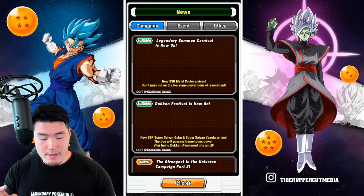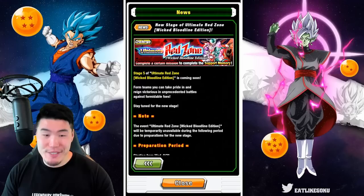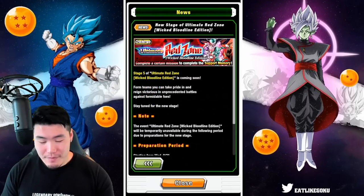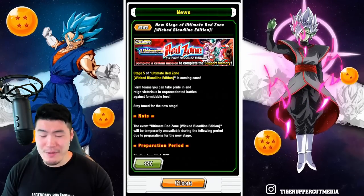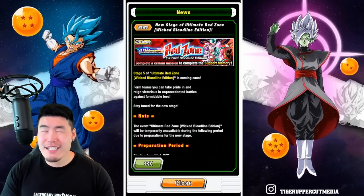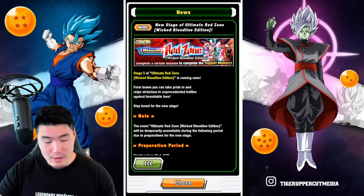From there, we have some new stages for Ultimate Red Zone Wicked Bloodline Edition. Stage 5 is coming soon — form teams you can take pride in and reign victorious in unprecedented battles against formidable foes. Based on the image, there is a Core Metal Cooler in the back, which I'm 99% sure we haven't faced yet in Red Zone. I'm assuming Stage 5 is going to be against the Core Metal Cooler. The last couple of stages weren't too bad, but I do expect this one to be the hardest.